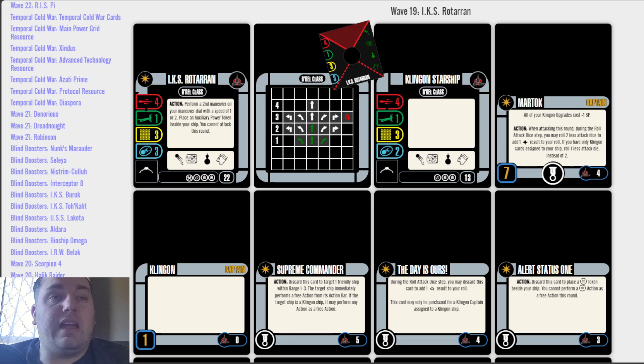Now, we've got Captain Martok — skill 7, elite talent slot, cost of 4. All of your Klingon upgrades cost minus 1 SP. Already a fantastic start. I love discount cards, especially those that give an overall discount like this one — all Klingon upgrades minus 1 — versus something like all weapon upgrades minus 2. I really prefer this method of cost saving.